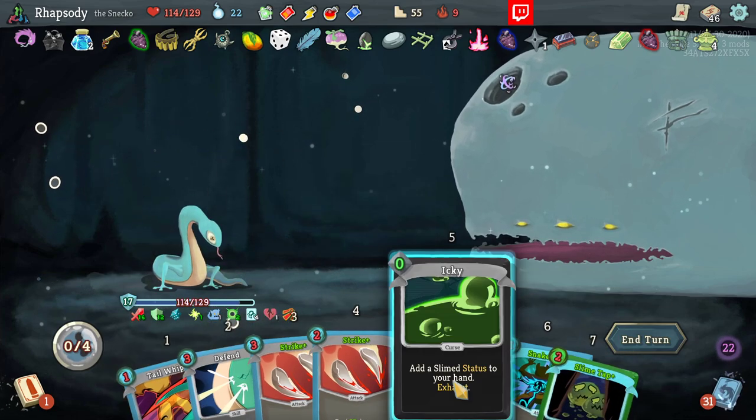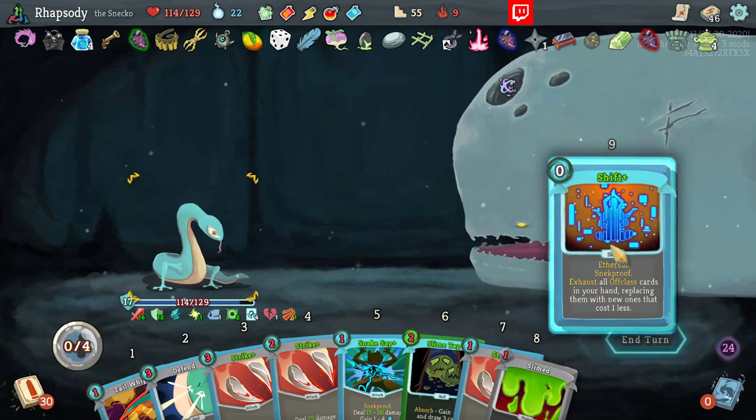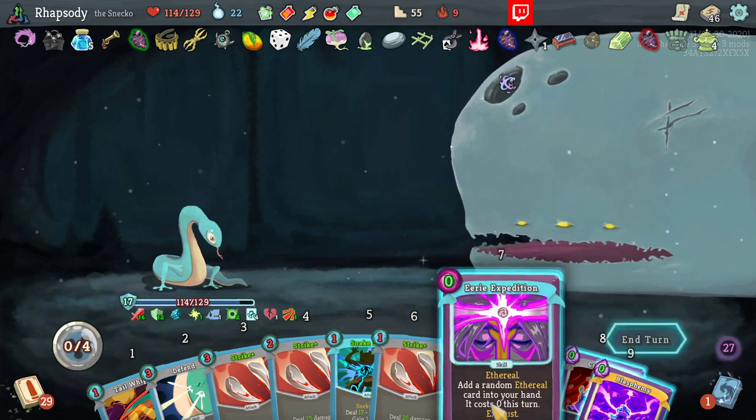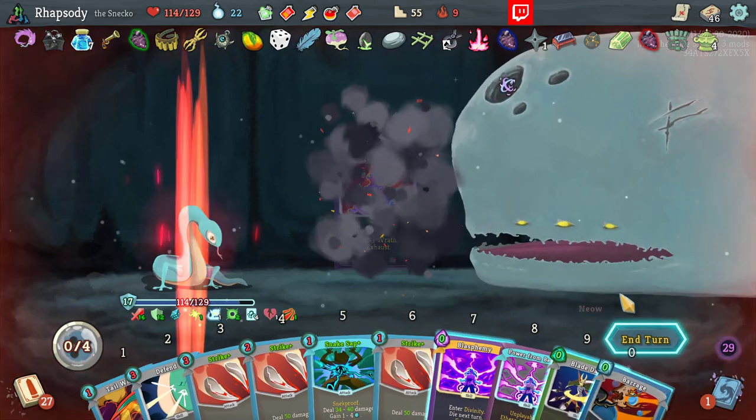Yeah, I'm aware that I'm generating two energy per turn here. I got some Slime. I got the Incineration out of there as well — that's not what I wanted. Blast Me? Interesting. Let's never cast that.